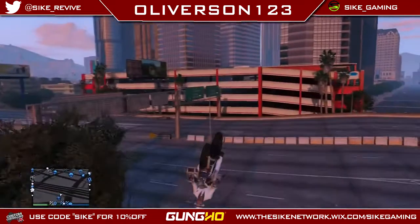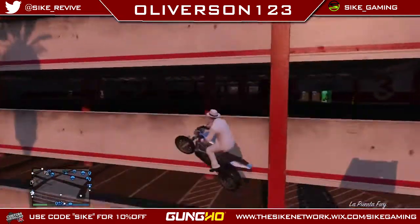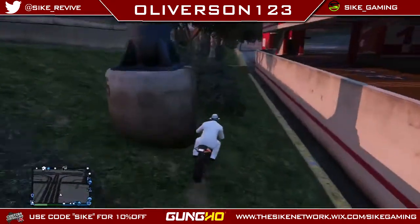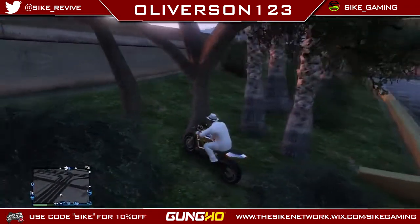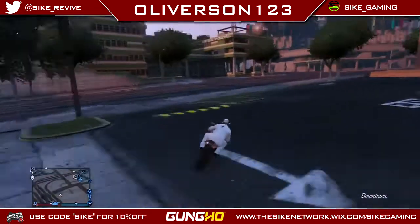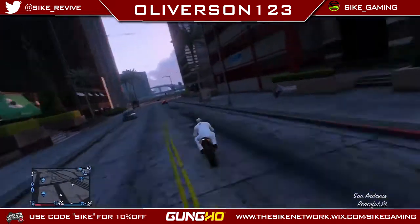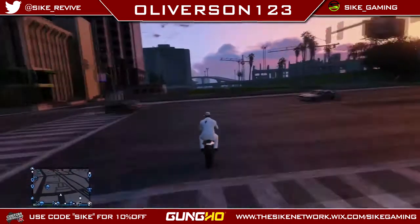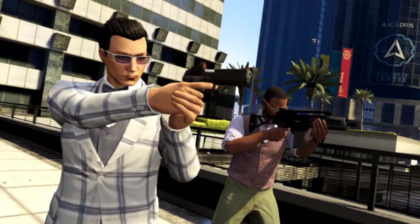So you've got the Turismo R and the Alpha, and you've got the Dinka Jester coming out along with them. On to next, we have two new guns: we have the heavy pistol and the special carbine, which in Rockstar's own words offer some serious firepower, so hopefully we're going to have a lot more gunfights with these new weapons. Let's just hope they're not as pricey as the Tommy gun in the Valentine's Day Massacre, which ended up being around $13,000-$17,000 — let's hope they're not that expensive.